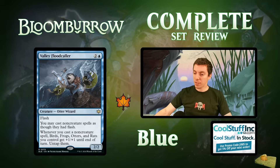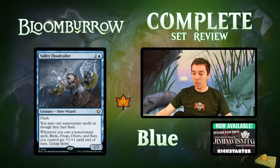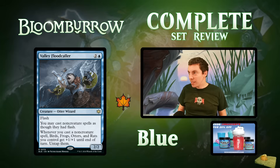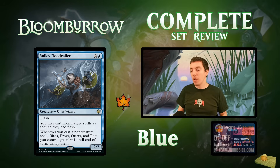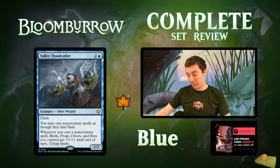Valley Floodcaller: a freaking surfing otter — four mana 2/2 flash Otter Wizard. You may cast non-creature spells with flash. When you cast a non-creature spell it pumps all your birds, frogs, otters, and rats and untaps them. Pretty powerful effect, but kind of weird — in a prowess deck you're not typically going wide, and the more wide you go the worse your prowess effects are. Lots of tension there, and 2/2 stats are rough too. Flashing in at instant speed is cool but overall this card is a dud in constructed. Very very good limited card though.